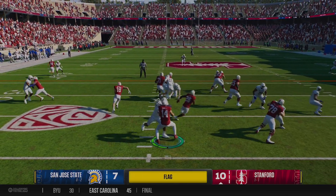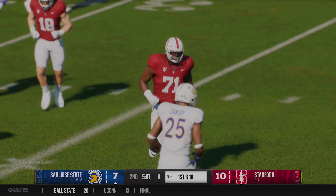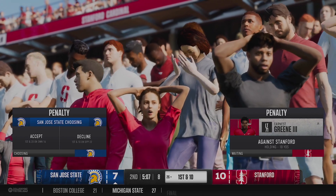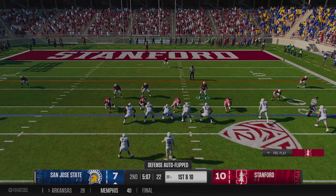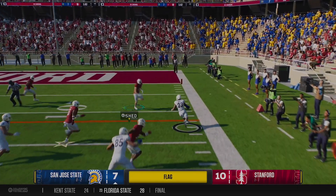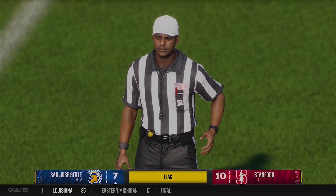Daniels coughs it up on a read option, but a flag was down much earlier. It's a holding — second on the day — and it's a turnover. Not a good start for the transfer. Honestly none of the transfers are doing particularly great outside of Johnson the tight end, who had a touchdown on the day. Bates gets to the outside but it's a holding for the Spartans as well. Almost immediately we're seeing an impact from those Mat-10 sliders — the penalties did go up.